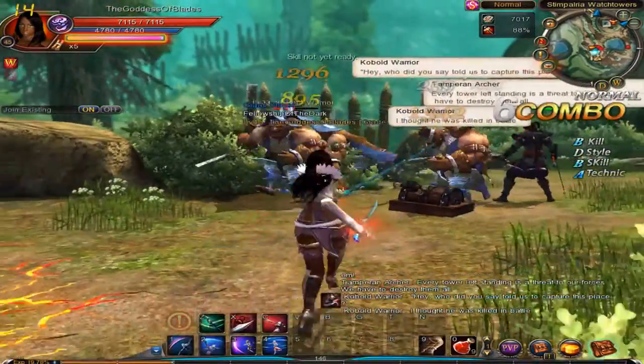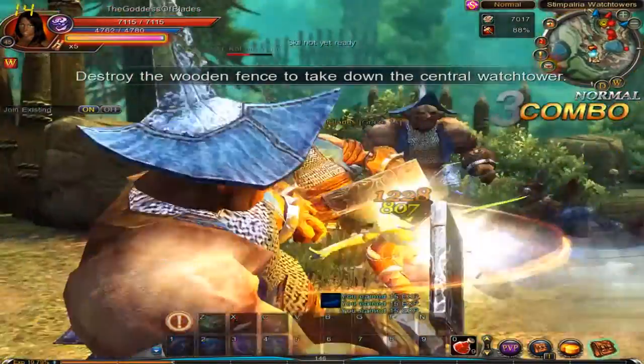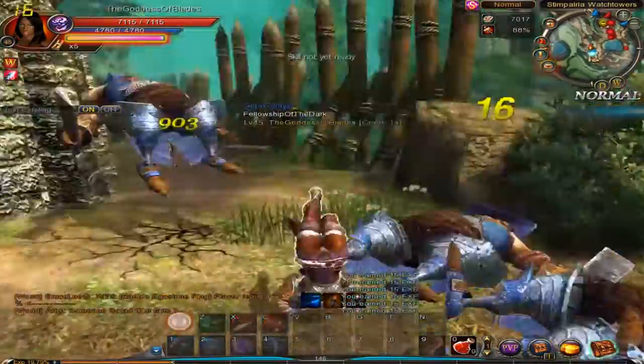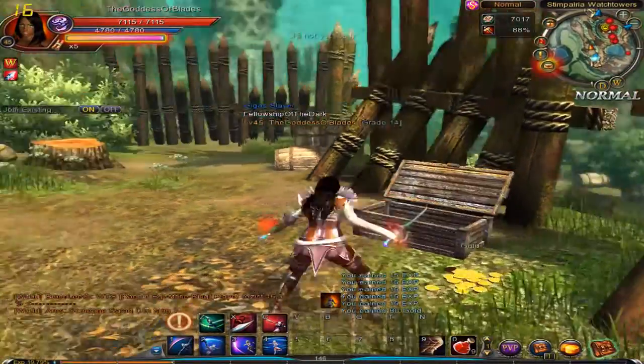Who did you say told us to capture this place? I thought he was killed in battle. So they don't even know why they're doing this or who their leader is — this is strange. Let's check out what's in the chest. Gold.